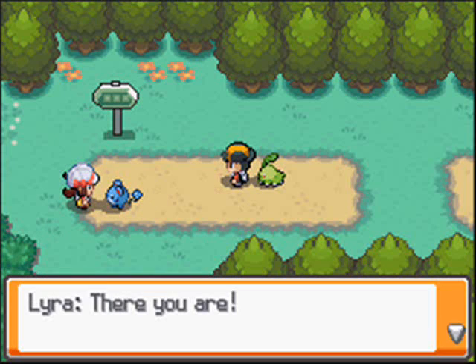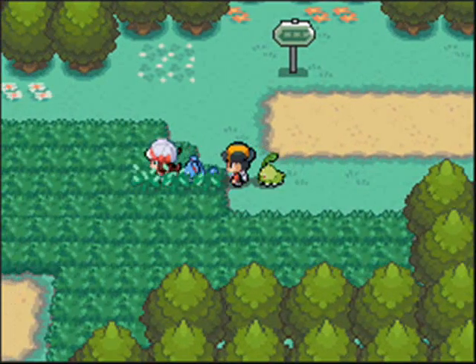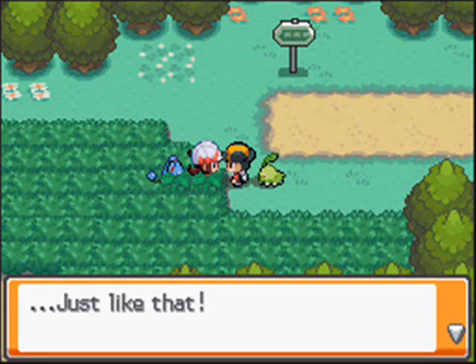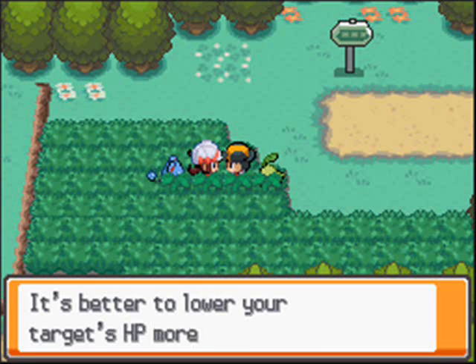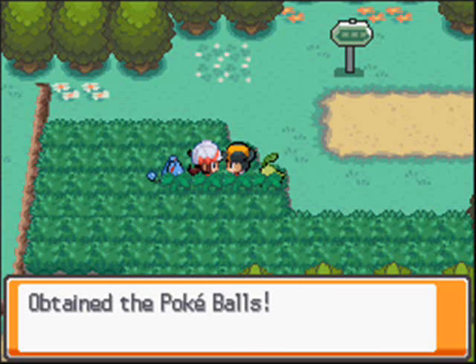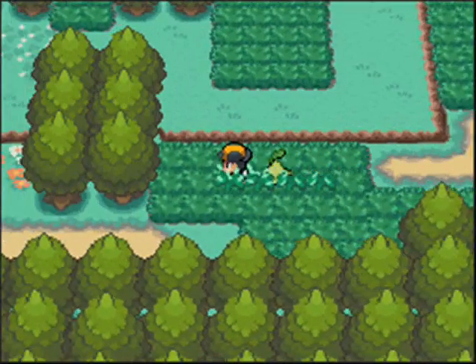Lyra — I'm gonna call her Lyra — will be waiting for you to show you how to catch a Pokémon. Basically all you do is hurt the Pokémon by tackling or scratching it or whatever. You tackle with the starter Pokémon. You gotta take their HP down and then she's gonna show you — basically that's all you do.